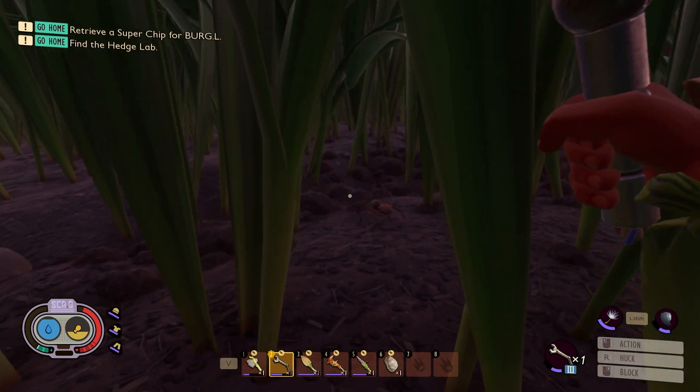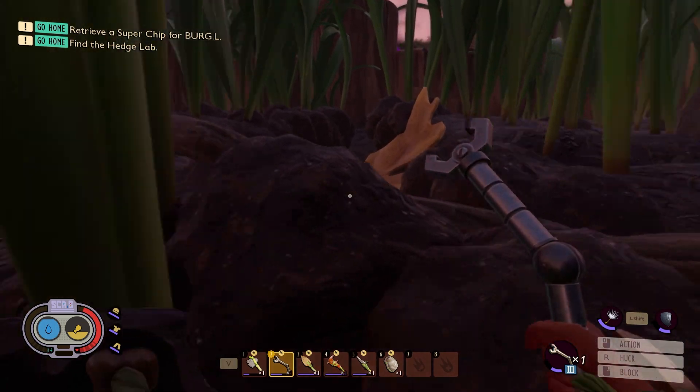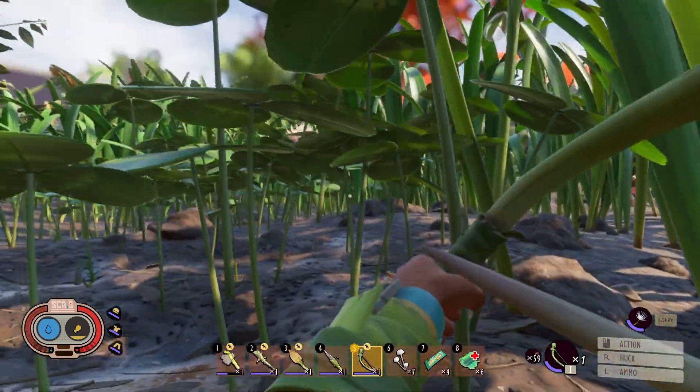As far as items go, you may want to stock up on some clover leaves for the next part, but other than that you just need a Brat Burst. You're going to need to go over to the brick wall, shown right here on the map.